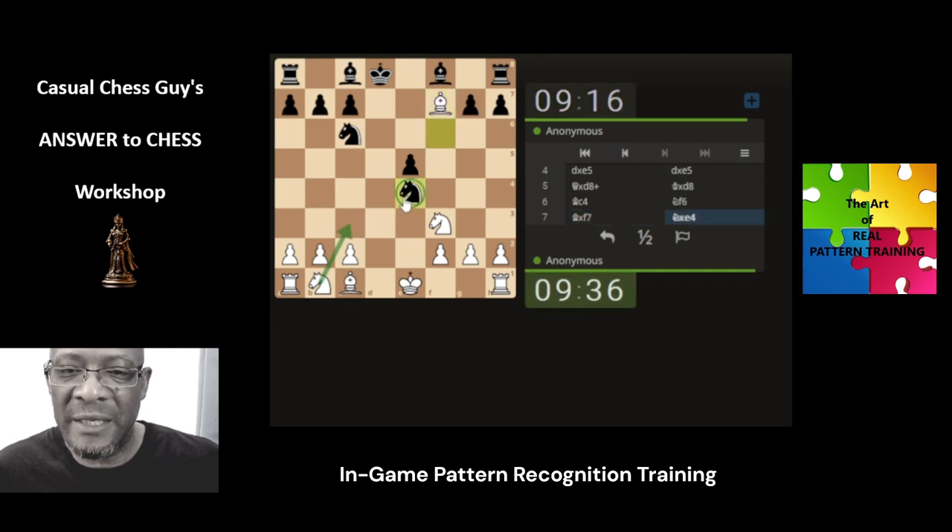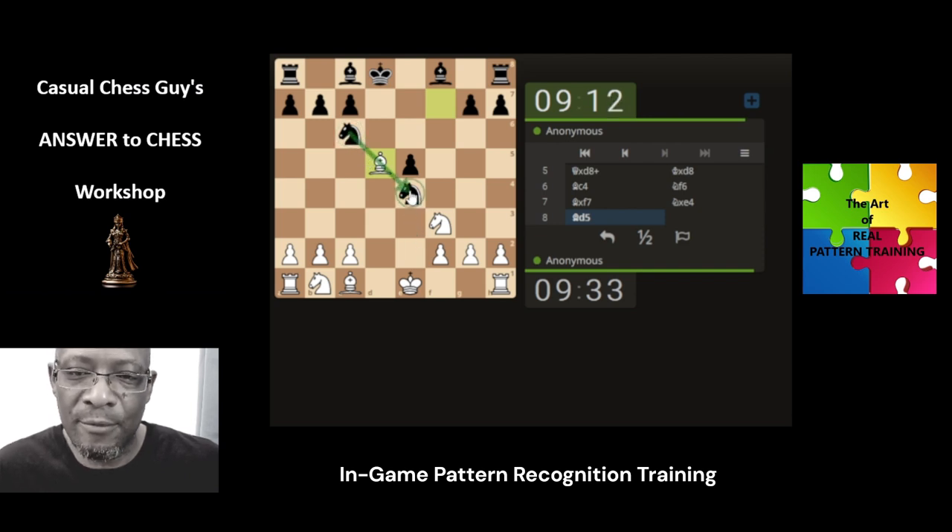I could have developed my knight for support but I'm not interested in that today. I'm going to bring the bishop back now, attacking both knights. This one has no protection, this one is protected. So you would expect this knight to just move back to attack the bishop. We would then at least get to double the pawns, which is a little bit of a weakness coming into the endgame.